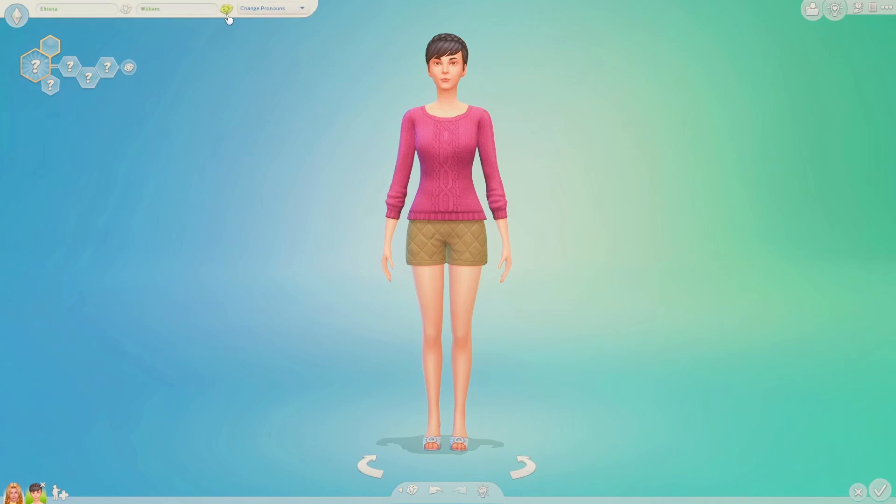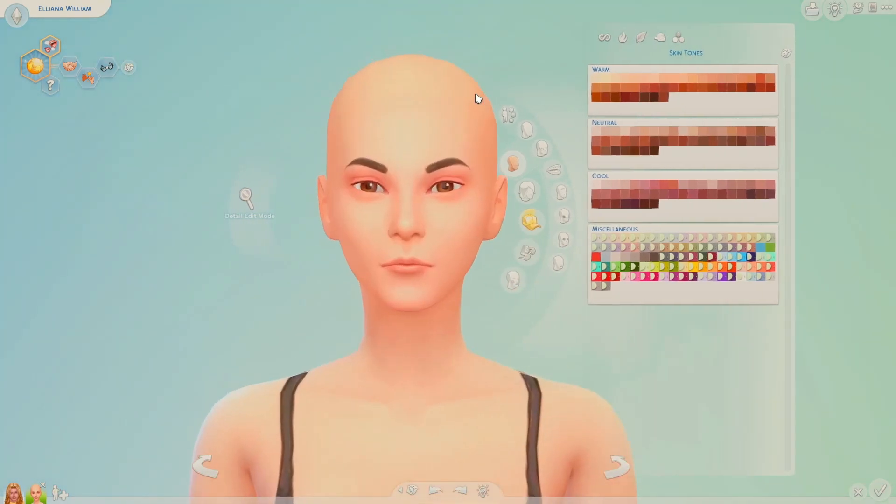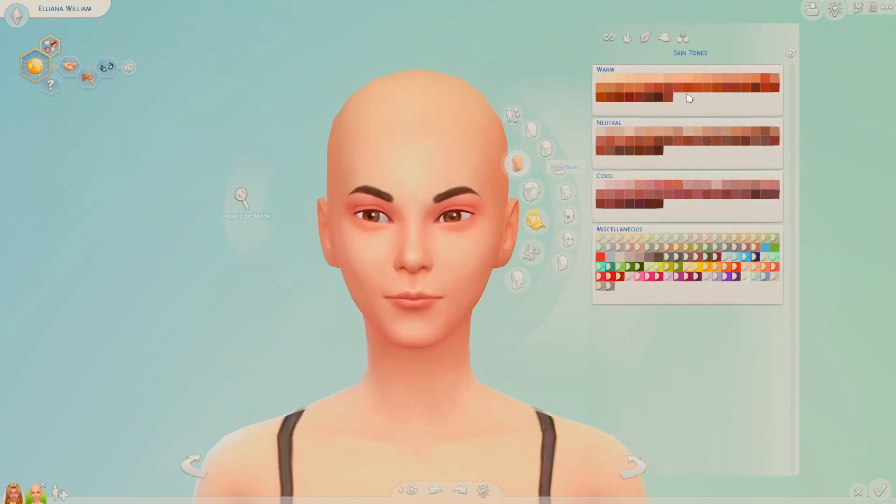Okay, so this is our starting sim for the mom. Her name is Eliana William, and she also has a really interesting personality. She's outgoing, loyal, and a geek — you know what, that is real cute. So I'm gonna start randomizing absolutely everything about Eliana over here, starting with skin tone again.